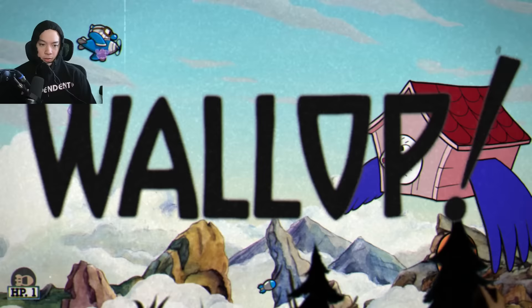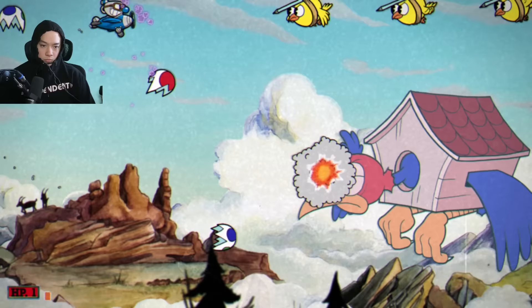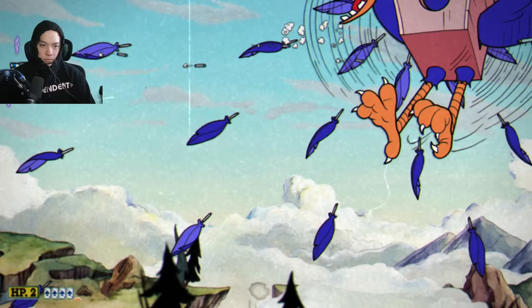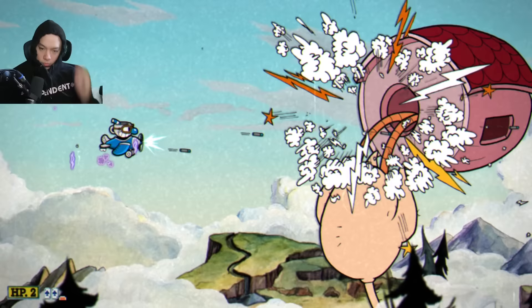Wally Warbles is the second plane boss — usually my kryptonite on expert, but something about the Cursed Relic had me feeling myself. With only one HP unless I parry the pink birds, I was dodging everything: his egg attack, his bullet attack. During the second phase I whip out the Pea Shooter for non-stop DPS, dodging the feathers.